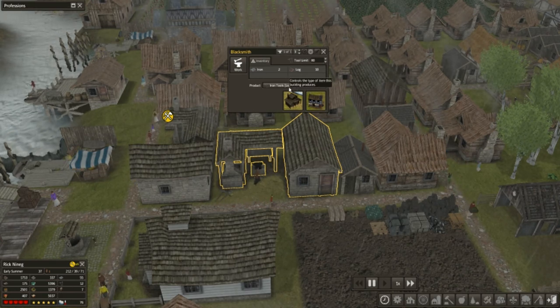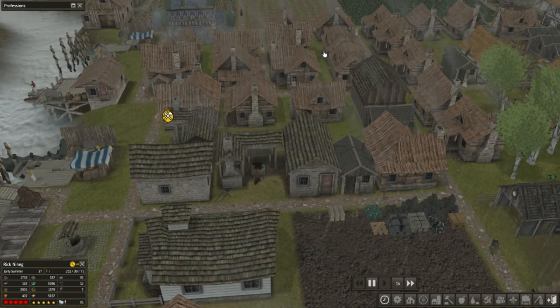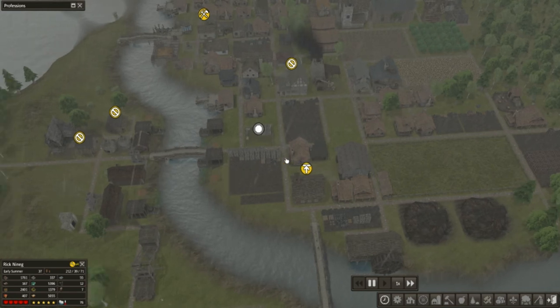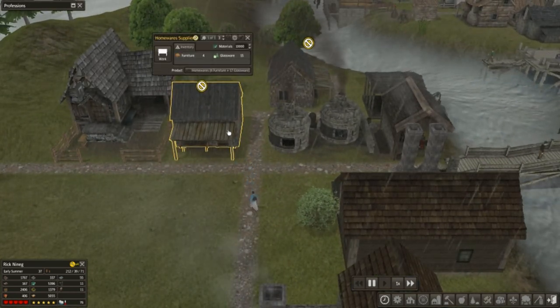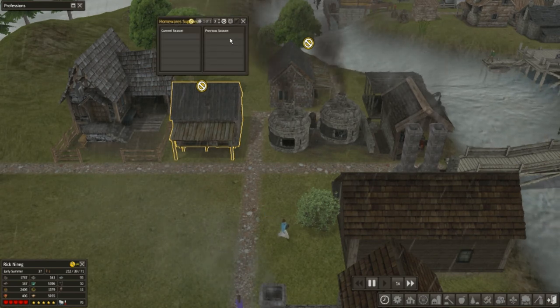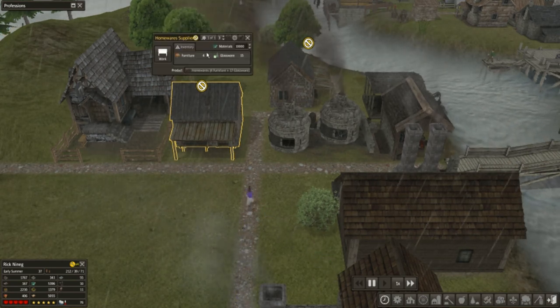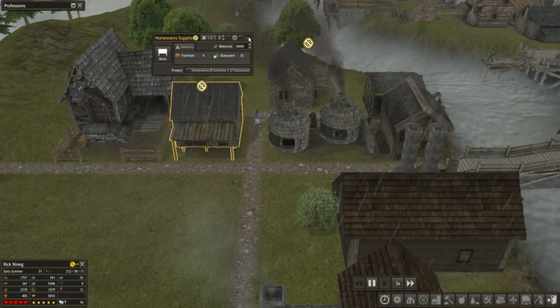Logs and iron — why was I going to say legs? Logs and iron, okay, that makes more sense, Rick. What is wrong with you? All right, so we have a few things that we're going to do in this episode. What's the needed item here? What do we need? We haven't made anything yet. Let's go back over here. Furniture — you're making homewares and glassware. Well, you need enough glassware, right?